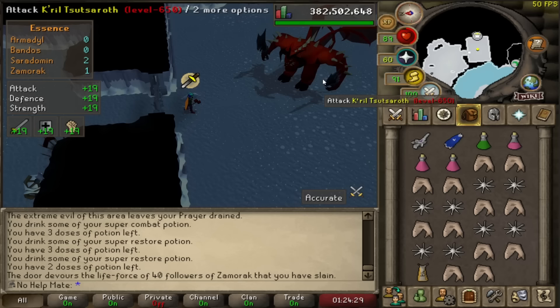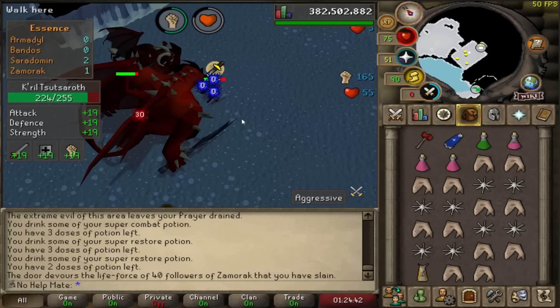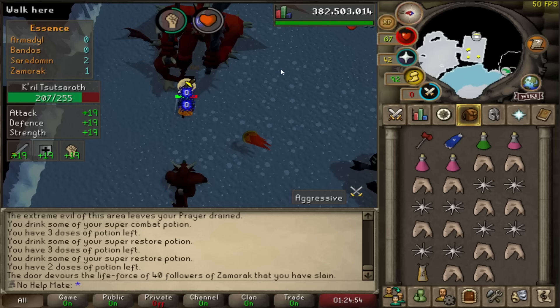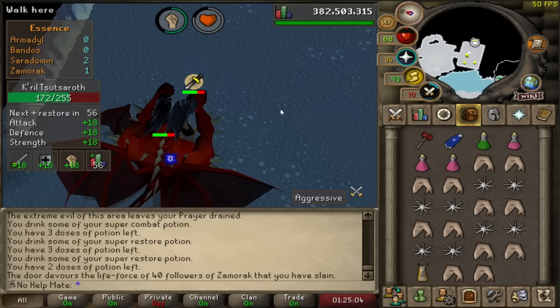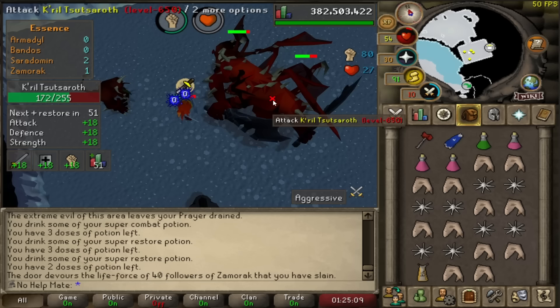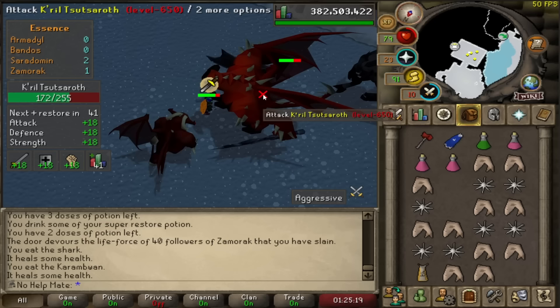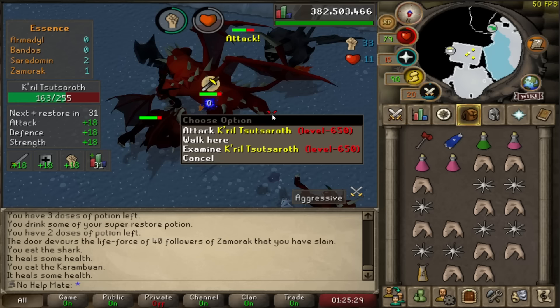Similar to Bandos, you want to hit twice and then walk under him — that's pretty much the entire boss fight. You can be sweaty and prayer flick all the minions, but this is meant to be a basic guide for beginners or casual players. You can take serious damage if you're not paying attention. Without the dragon warhammer spec landing it is a brutal fight — you just don't hit. There we go, a 30 — decent attack.